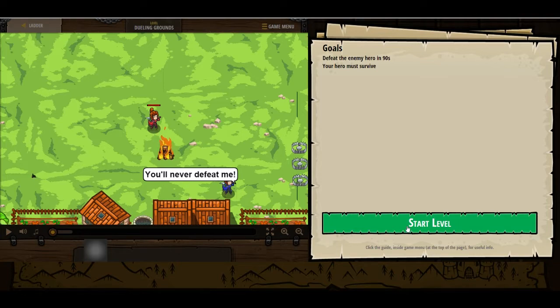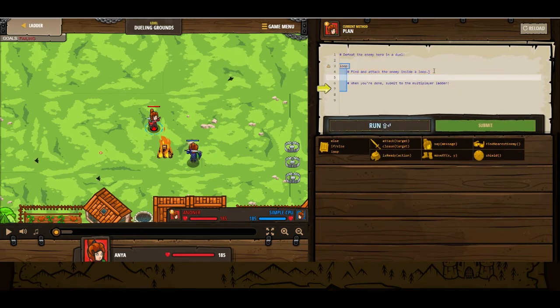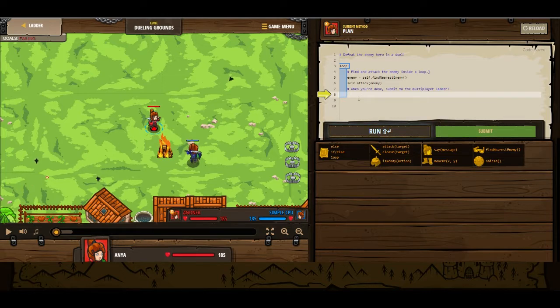Your hero must survive. So we're going to pause because I don't want to do this poorly. Defeat the enemy hero in a duel — find and attack the enemy inside a loop. When you're done, submit to the multiplayer ladder. First things first, we need to find the enemy. So enemy equals self.findNearestEnemy. I hate it when I don't put spaces in here — this is my little weirdness. So we are going to attack: self.attack, enemy.